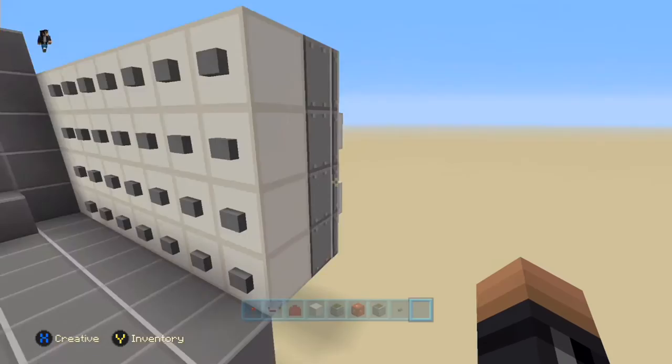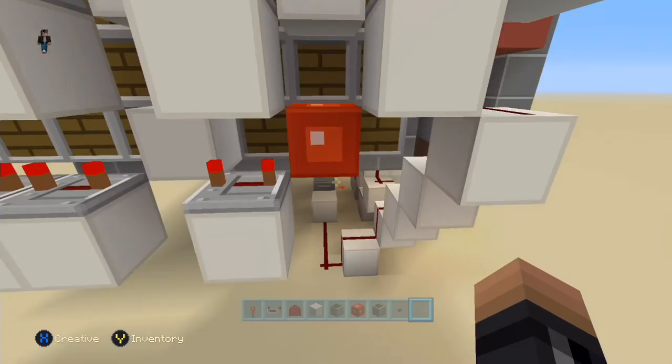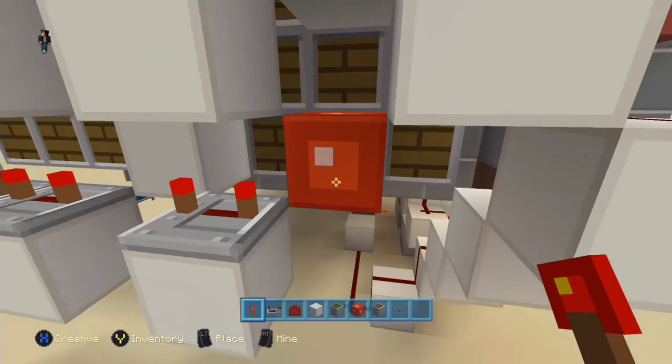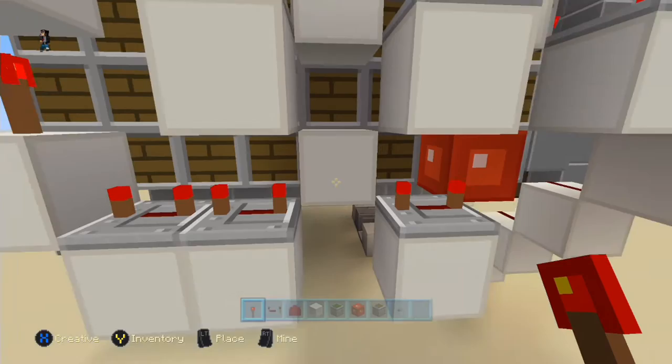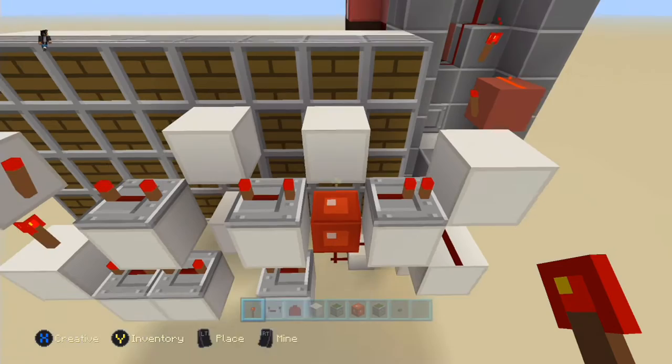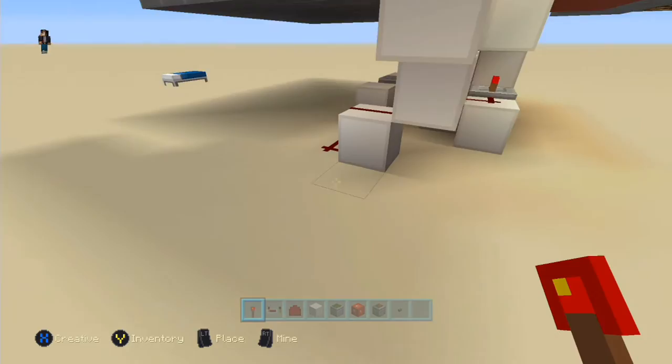So to show you the redstone behind it real quick: this piston right here is the first button and it pushes out a redstone block — or you could have a torch on a regular block — and it pushes over the torch and sends a signal through this repeater. By the time I hit the second button it extends the signal out, and then we have it going up and over into the next repeater. Then I would hit the next button and it extends it, and then this last button of the combination extends it down to here, and the pulse goes down into a T flip-flop that controls the door.